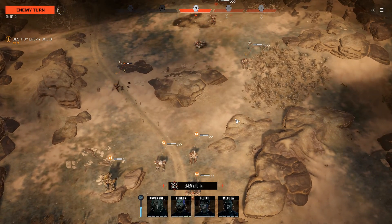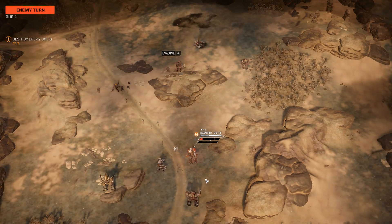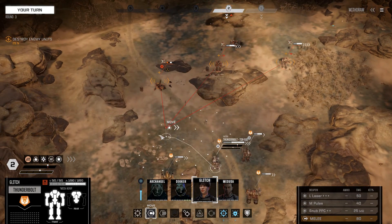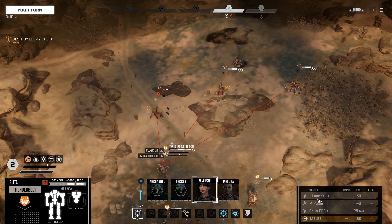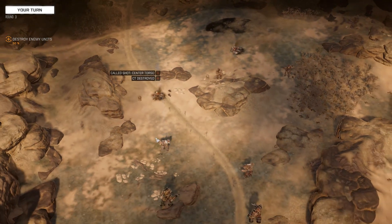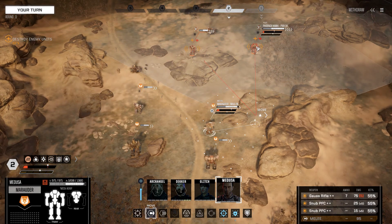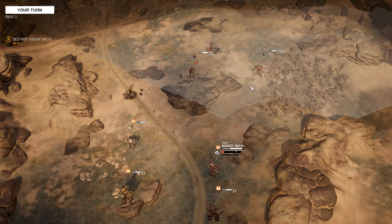We definitely need better pilots before tackling the next campaign mission — we have the equipment and mechs to do it okay, but our problem is pilot skill. That Zeus we just put online is a nice mech, but it's currently stock. To make it really effective, we'd have to pull armament from the Thunderbolt, which means picking which one of those mechs is truly usable. You want two or three solid backup mechs, which we still need to build up to.